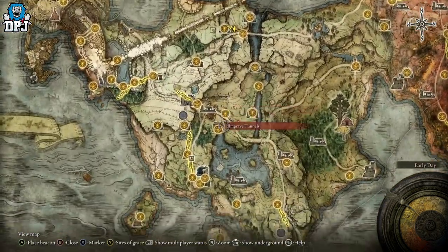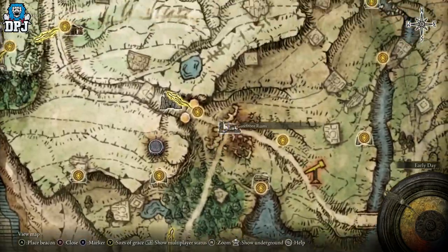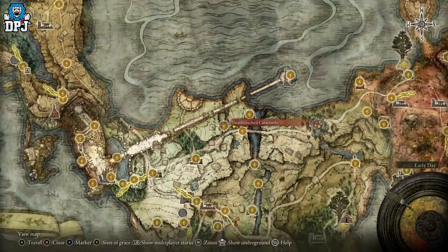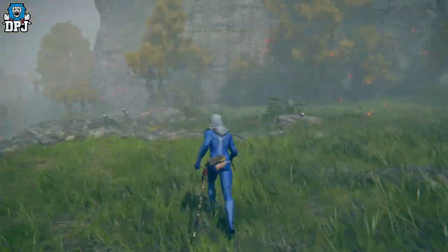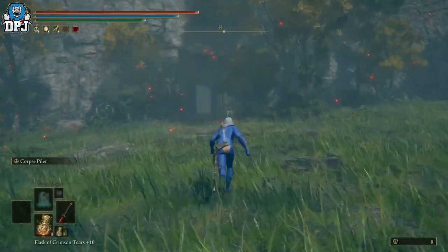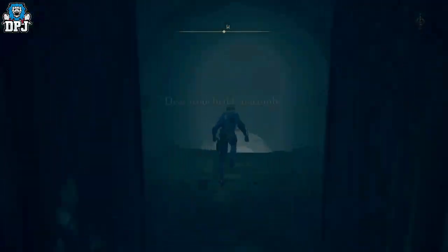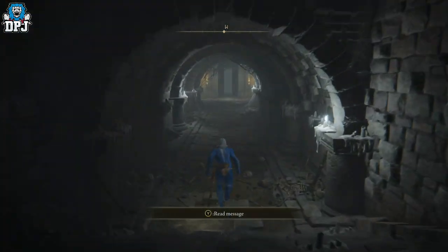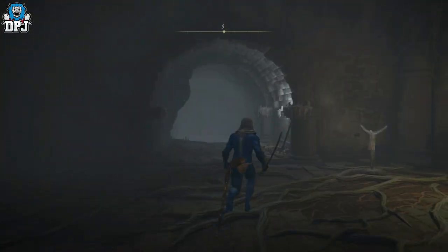Starting from the beginning of the game, just run north and you'll reach the Deathtouched Catacombs fairly quickly, especially with your horse. Go inside — you don't have to fight anything. I've actually made a video about reaching level 100 in under an hour using this method, which you can find on my channel, and it still works.